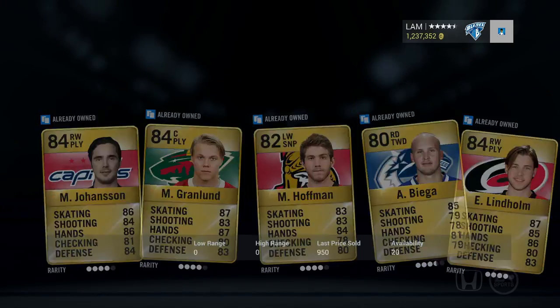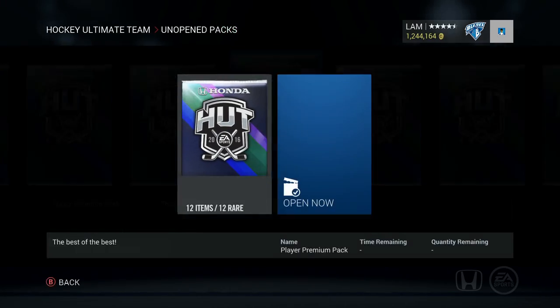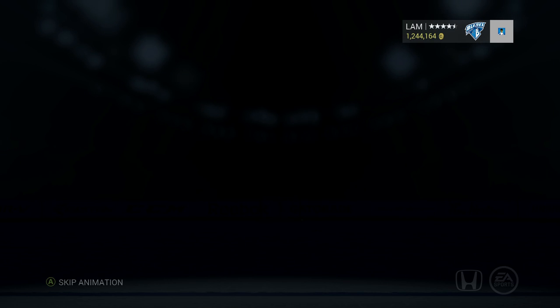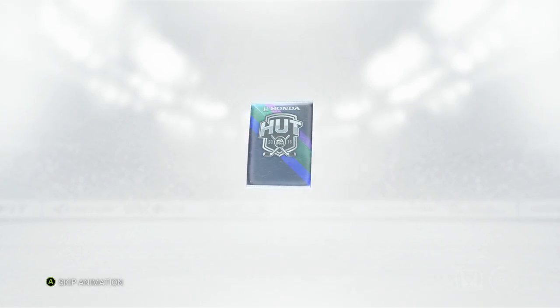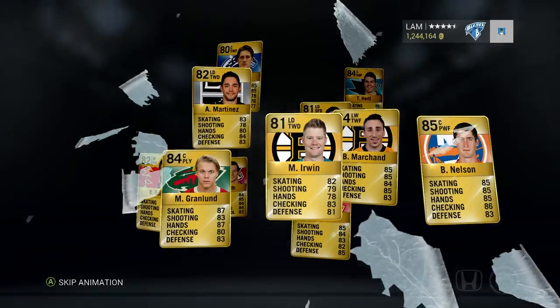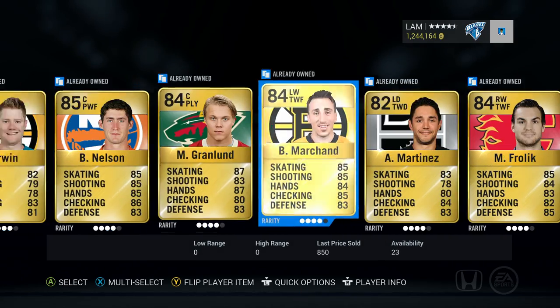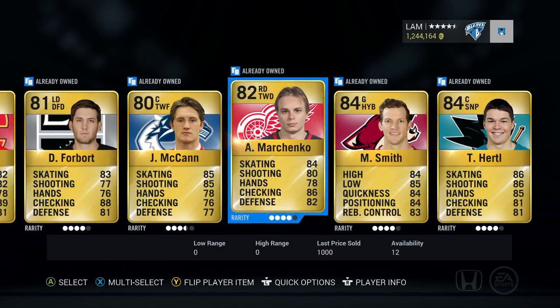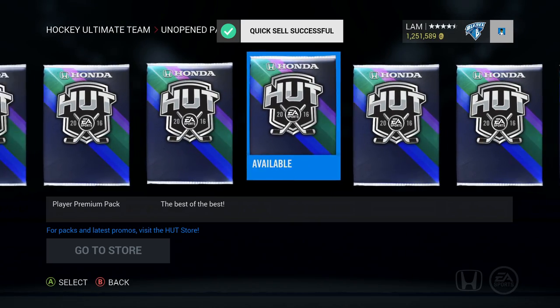If you guys are opening up packs now, it's definitely the best time. Let me know in the comment box what you have pulled - I know some of you will be pulling flash forward cards. This one - nothing too special. Nelson, Granlund, Martinez, Bullock, Marchenko - nothing in that one as well, quick sell again.